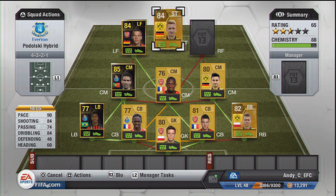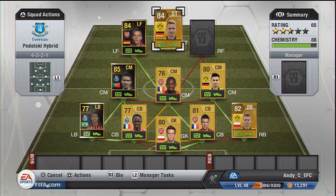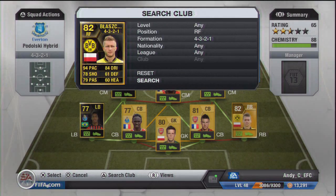Lining up at striker next to him and getting the German link is Marco Reus. Absolute pace demon, rocket of a shot - not much more you can say. Just three-ball it and sprint and hammer it into the goal and you will score.